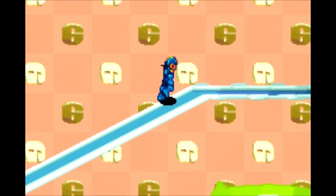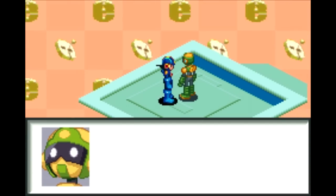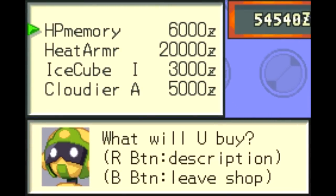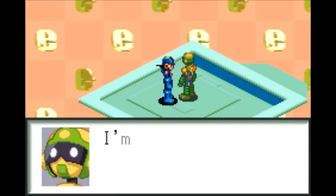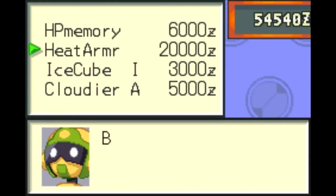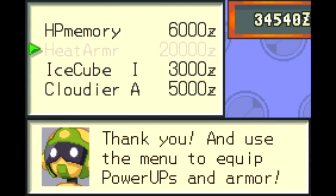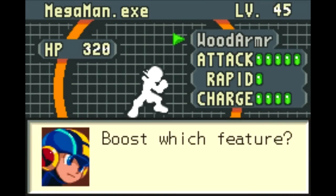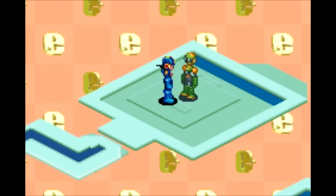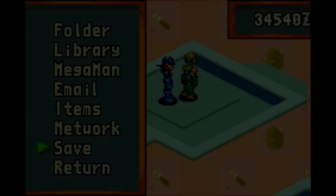We're back at Internet Area 4, and as long as I'm here, I want to buy something with money we've been hoarding lately. I want to get the heat armor. Let me show you something first — what level are we at? We're at 39. Once we buy the heat armor, I believe we'll be at 45. I think it's like 6 levels per armor type that you get. For some reason they don't have a lek armor, so there's only wood, heat, and aqua. I want to get all of them because they're worth quite a few levels, and we need that to unlock the super bosses of the game. Let's save after that.